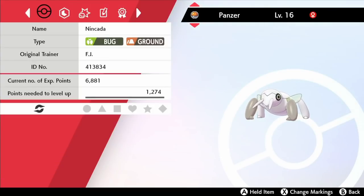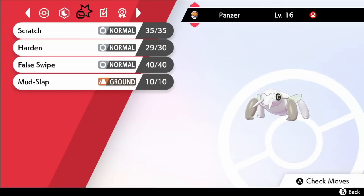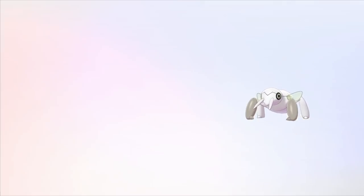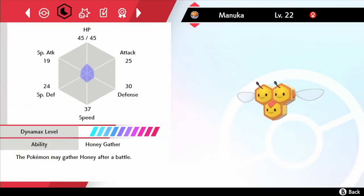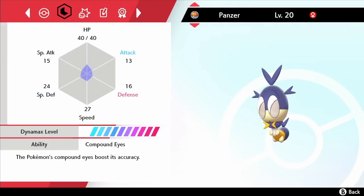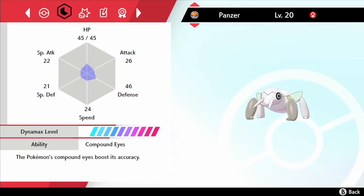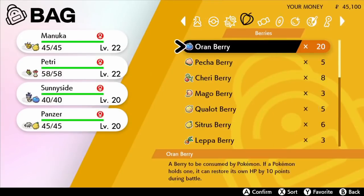Panzer has really good defence and knows Scratch, Harden, False Swipe and Mud Slap when she joins the team. Before crossing the bridge between Turffield and Hulbury we returned to the Wild Area to do some grinding. I didn't want to get overlevelled but with our whole team in the low 20s we've also filled up everyone's Dynamax level — that took an obscenely long time to accomplish. In the process we got the TM for X-Scissor and taught that to Nincada.